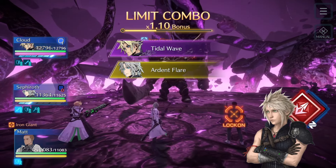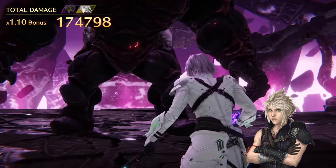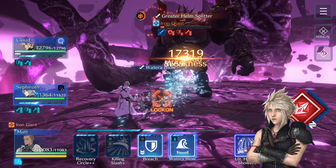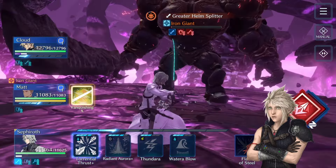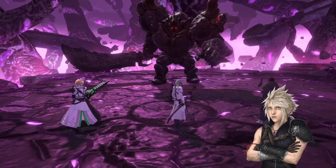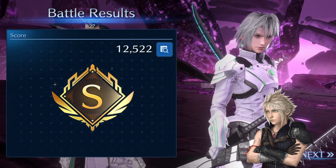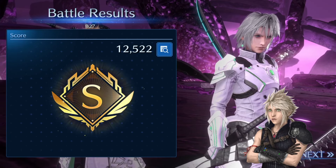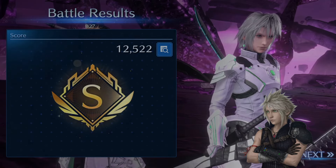Be aware that Helms Splitter is a single-target attack, and once he is buffed enough it will be an instant kill on whoever he targets. It's a DPS race — you have to kill him before he kills all your characters. If it's a healer that goes down it's still fine since your DPS is alive. Keep debuffing physical attack and physical defense as needed, don't let the giant hit you without being debuffed, and yeah, I hope you find this guide helpful. Thank you very much for watching and I hope to see you in the next one.